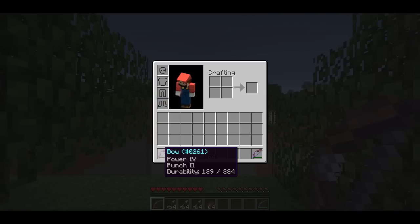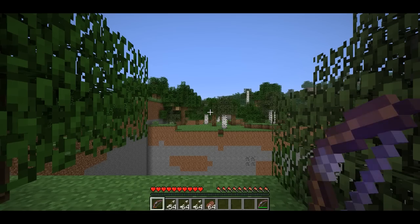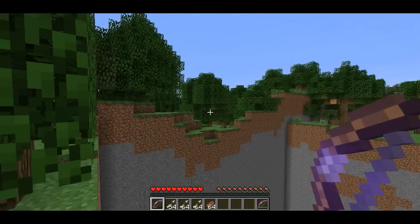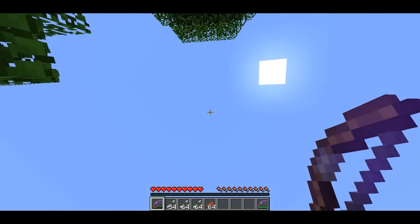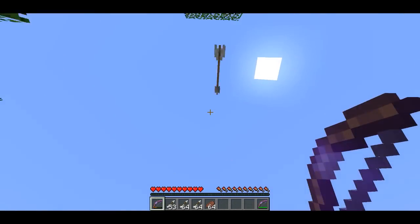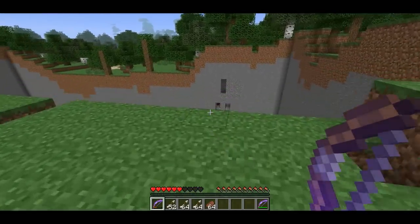I'm holding this Power 4 Punch 2 bow — you can just get this from the normal enchanting table. I am standing in front of a huge chasm. I'm going to cross this chasm with nothing but the bow. Here we go. Yes! Alright.